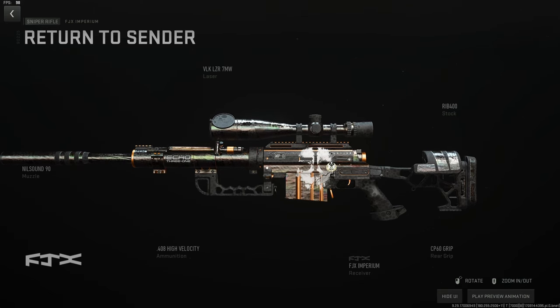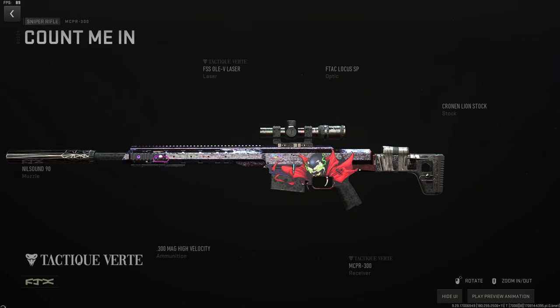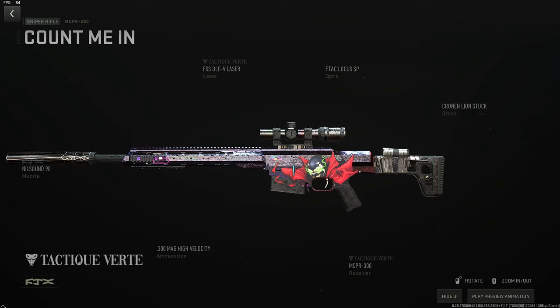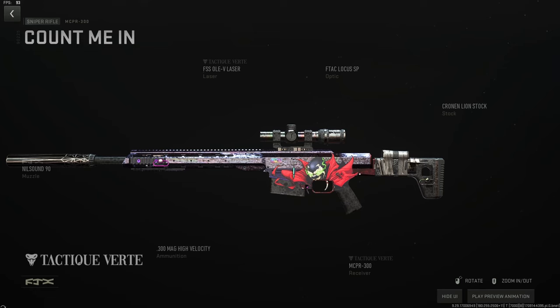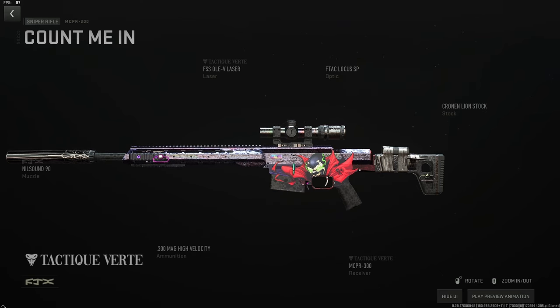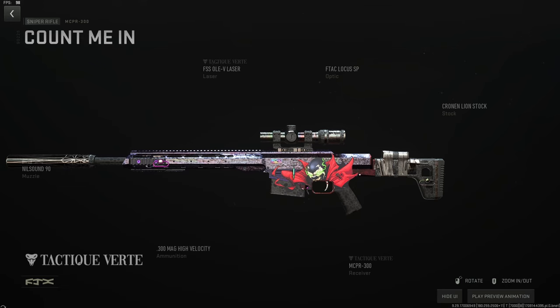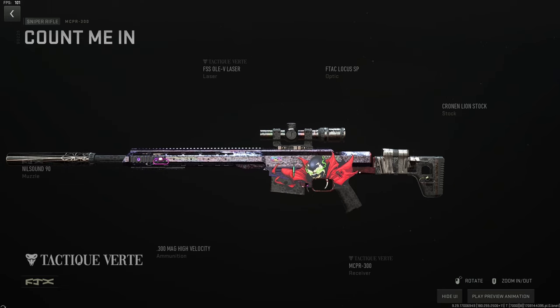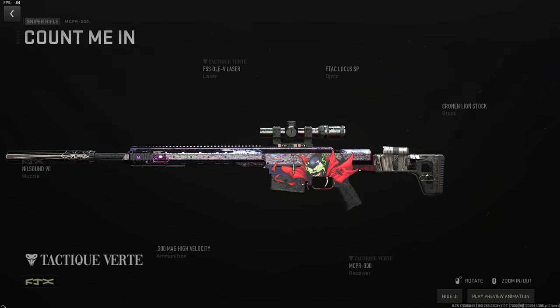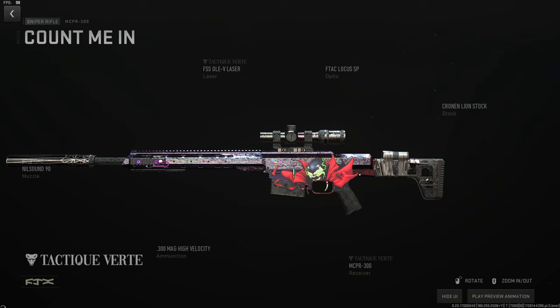The MCPR-300 is just as good an option as the Imperium and the build is almost identical: Nil-Sound 90 suppressor, OLE-V laser, FTAC Locust SP or heat source scope, the Cronin Lion stock for stability, and high velocity ammo. This gun is incredible and between the Izzy bundle and the Rose bundle I think everyone has it. Take it to any map and you'll fry.